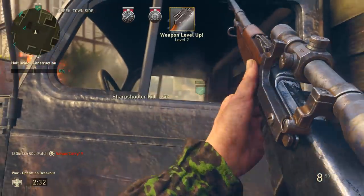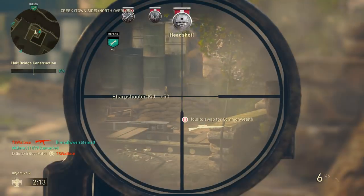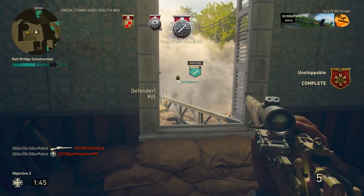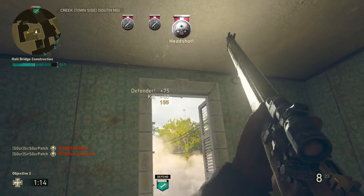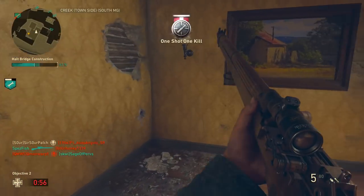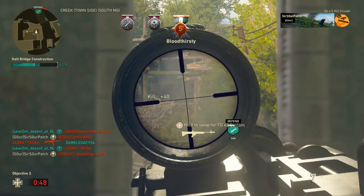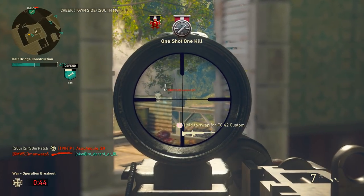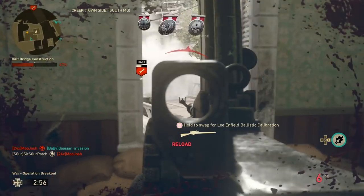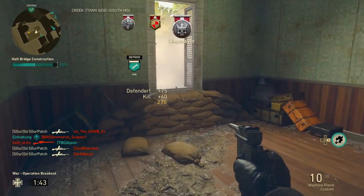I love war mode, and many parts of it happen to be great for headshots. When you're on the defending half, killing people is the objective. In many scenarios, if you're going up against a team that's decent at throwing themselves at the objective — which people are more inclined to do in war mode with KD not being counted — that can mean many easy headshots. The best example is defending the bridge building on Operation Breakout, where people have to lie down and stay there, allowing you to pick them off. Bipod LMGs and assault rifles with high caliber are very effective here.